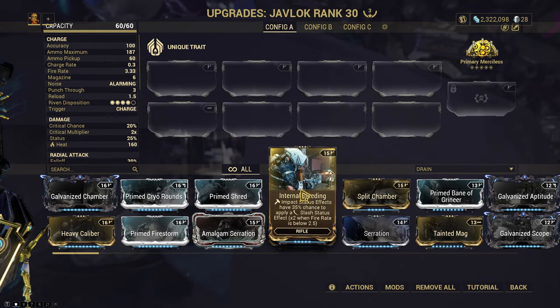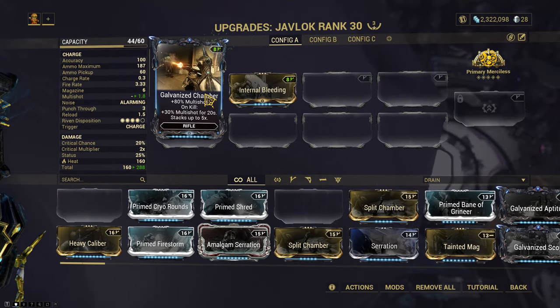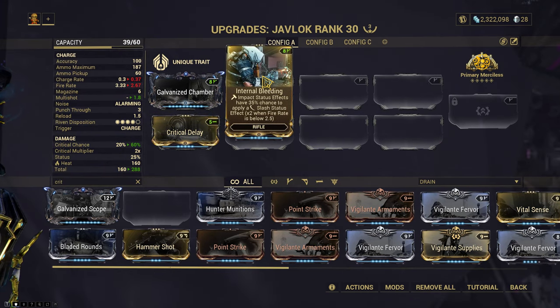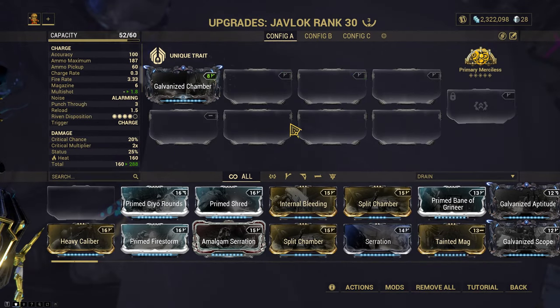Build idea number two: utilize Internal Bleeding to turn the first impact proc into slash. Let's slap on Chamber. And we're gonna need Crit Delay to lower the fire rate. Two point... Well, that's not gonna work either. Since the throw is garbage, let's do a normal build instead.